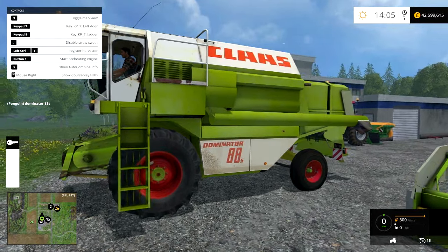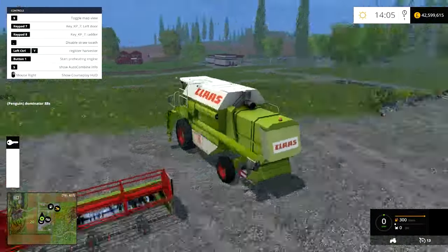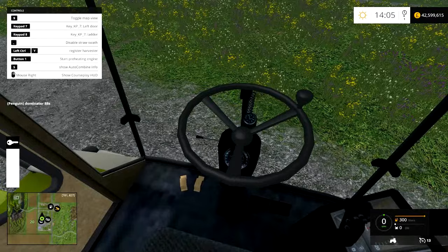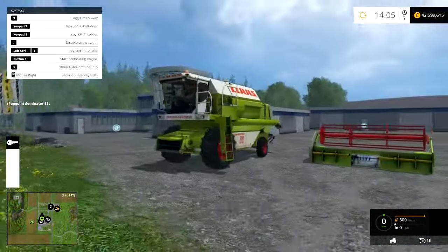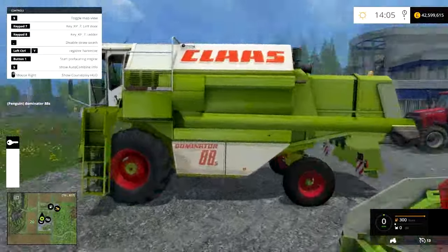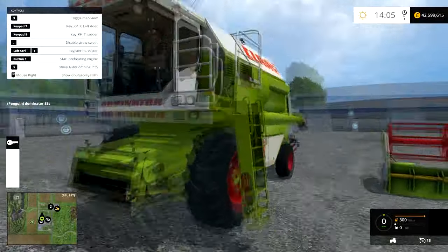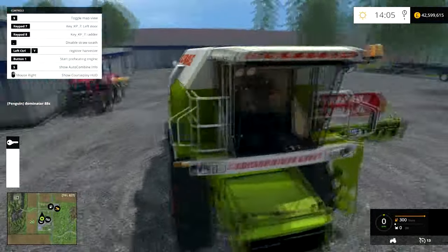Let's have a look at the interior first. Very, very basic, but with the age of this thing you can tell it's old. Nice rusty textures and just the style of it — it doesn't look very modern. You can tell this is an old harvester.